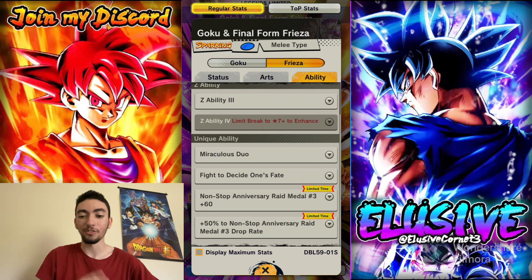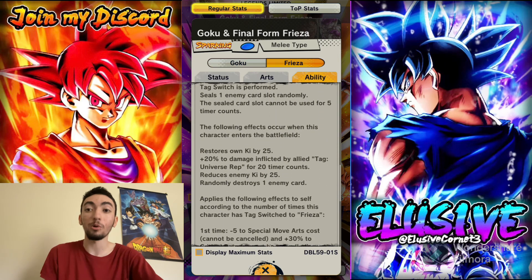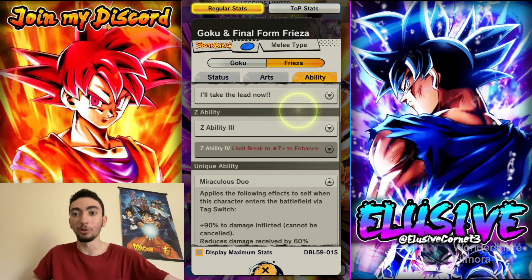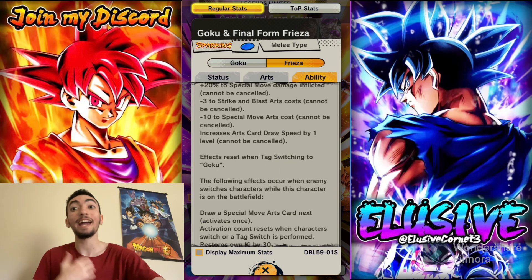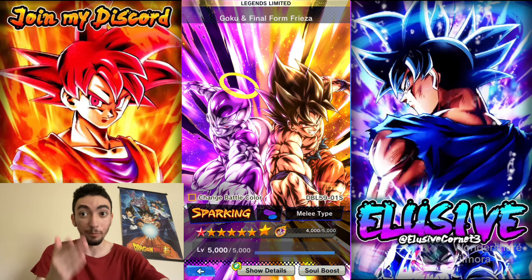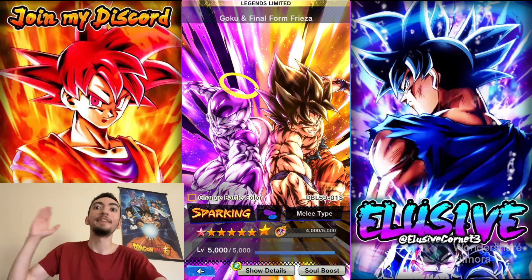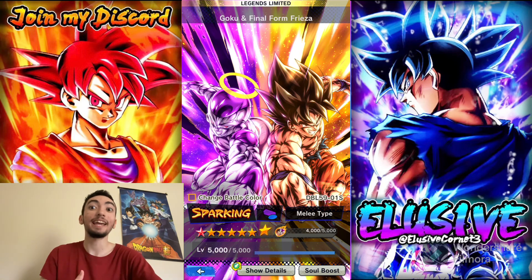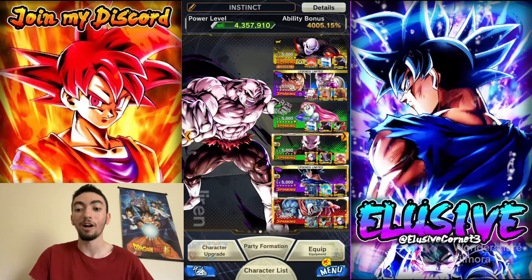They made some other changes too — Goku gets a little more sustained damage coming into the battlefield. Frieza now gives support to Universe Rep Allies, just like Goku did. When tag switching into Goku, you get a Strike card guaranteed and more ki as well. Most importantly, the Rising Rush counter is better now — even when swapped to standby, they can lower their own sub count by seven and cancel enemy buff effects, which cancels things like special cover notifications, as long as it's not uncancellable.